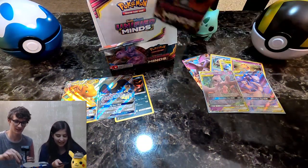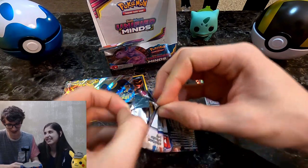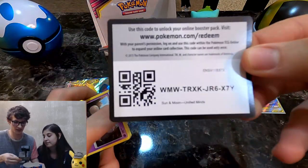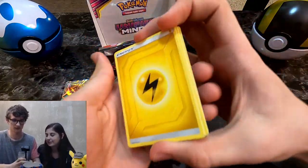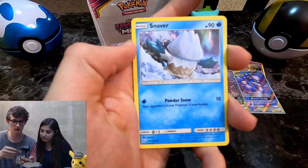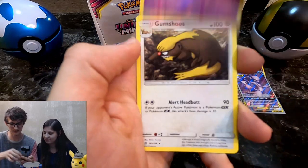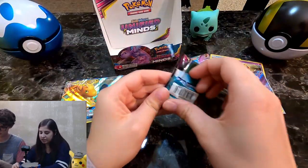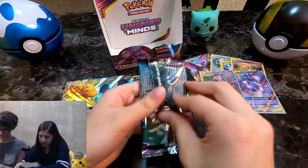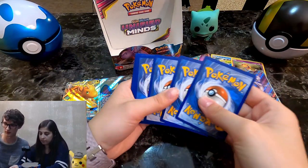I pretty much win at this point. Yes. But we'll open these last two packs for fun. If I pull the Mewtwo and Mew Hyper Rare on my last pack I will go absolutely bananas — and I'm calling my shot too, we're pulling it. Lightning Energy, Pyukumuku, Archen, Yanma, Mega Executor, Murkrow. Regardless, I cannot be happier — if I don't pull it I don't care, we pulled what we wanted. Salandit and a Gumshoos.